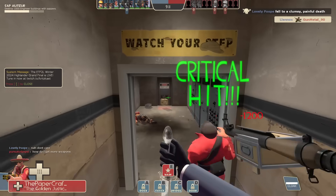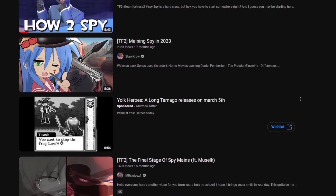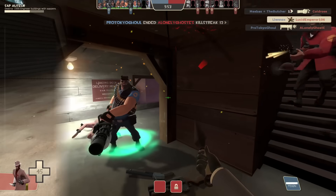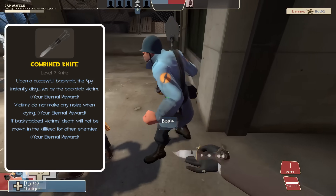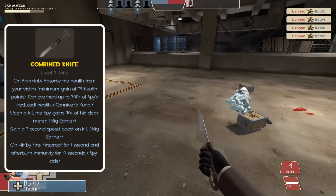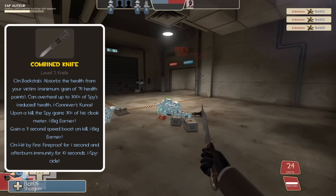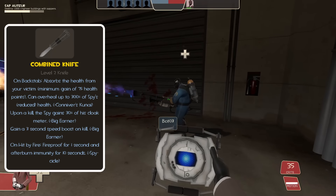We all know the knife is a dangerous tool in the right hands. Just look up TF2 Spy Main on YouTube and you've got thousands of hours of people showing off their skills and even teaching you how to grow your skill level. But how dangerous would this knife be if combined with all the other knives? For the upsides: when you backstab an enemy, you will instantly disguise yourself as whoever you just backstabbed. Your victim does not make any sounds when backstabbed, and the kill is not shown in the kill feed at all. On a successful backstab, the spy can absorb up to 300% of his maximum health. When killing an enemy, the spy gains 30% of his cloak meter back and gets a 3 second speed boost. Finally, if hit by fire particles, the spy is fireproof for 1 second and immune to afterburn for the next 10 seconds.